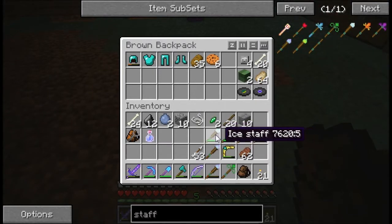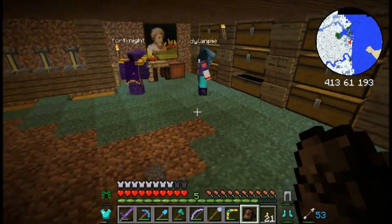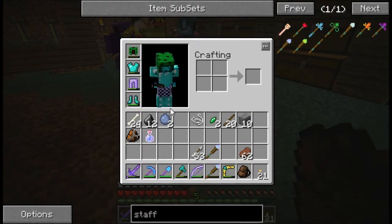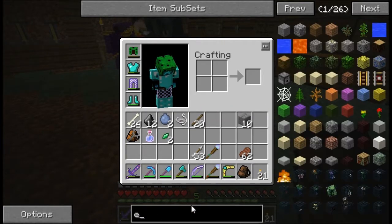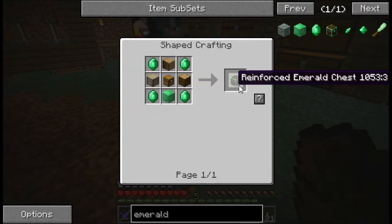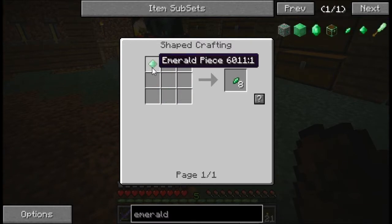I'm gonna put a lot of these staffs in my backpack. What modifiers can I add here? Here Dolan, I have some cob on me. What do emerald shards do? When you get the emerald chest, that's just cool — the crystal chest looks awesome.